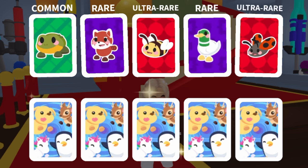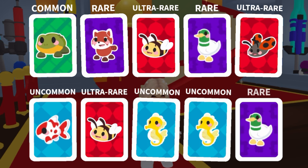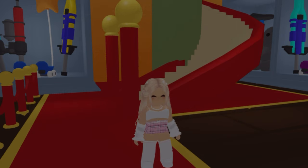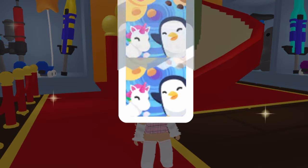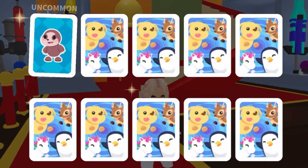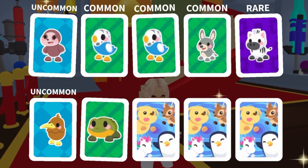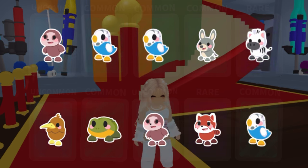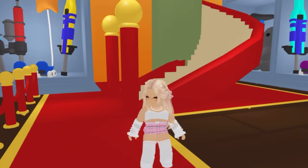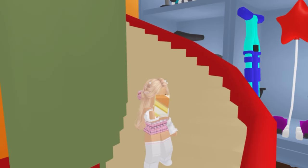I suggest: do not trade for them now. Wait for a few weeks so their value comes down, then trade for them in rich servers and do not overpay because they're going to lose value in the future. If you open sticker packs you're going to get them in years, but if you do it this way you can get the animated stickers in just a few days.